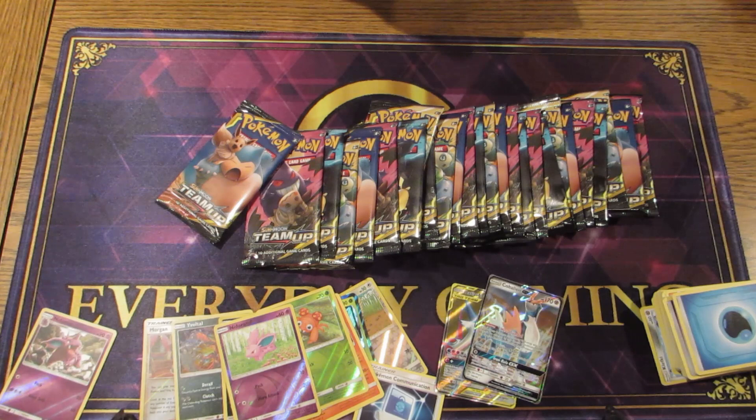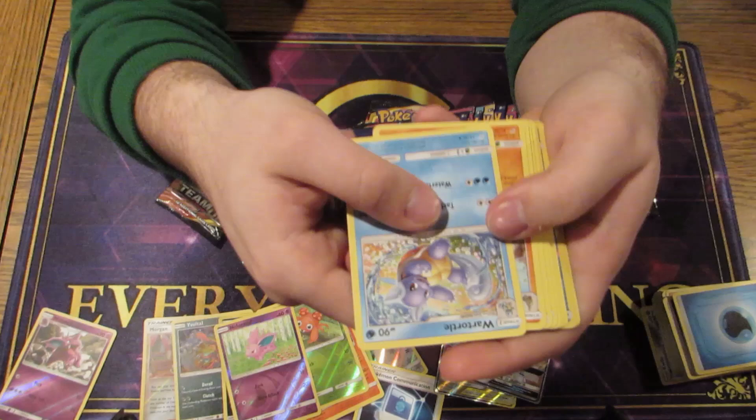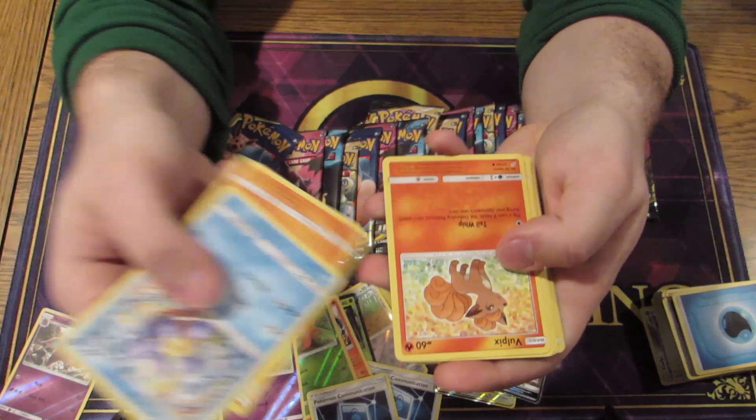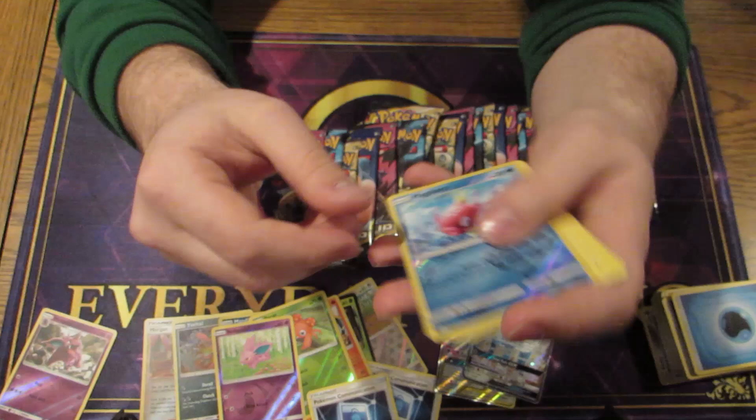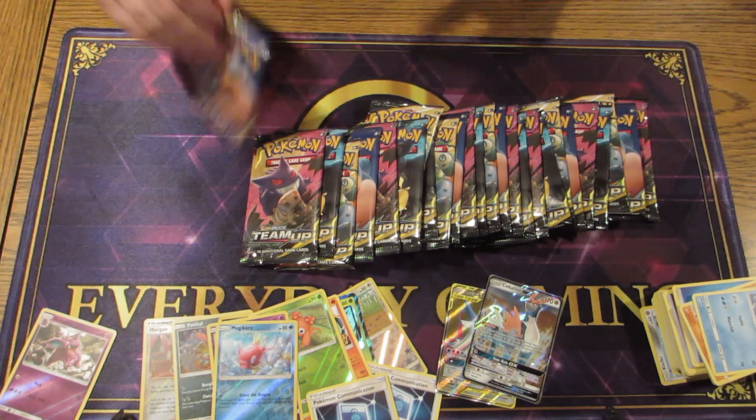Hopefully we start seeing some team-up cards. I really hope we get Jirachi — Jirachi is another great card in this set. Got another Pokemon Communication — that's two. It's definitely pretty worth it. And we got a Magikarp.